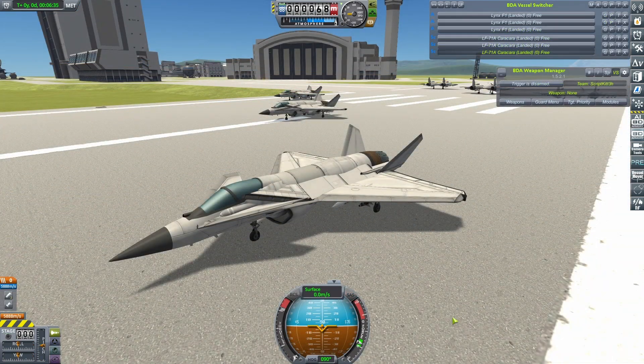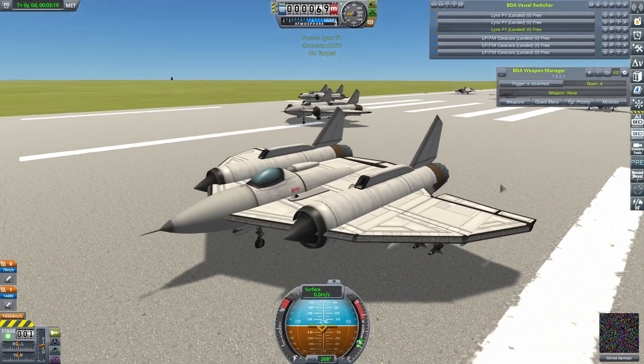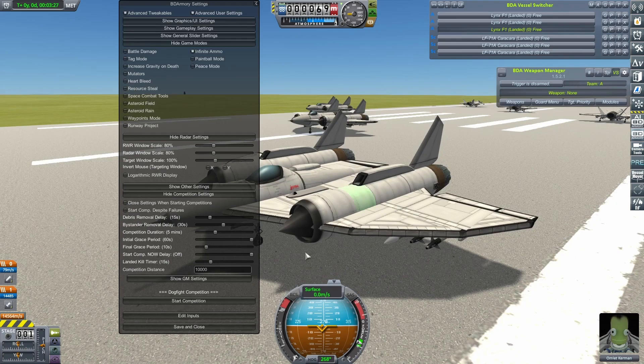Looking good so far then for Scriptkitty's craft. I did go and check how you're supposed to say the name, although I didn't check about the Karakara thing — maybe I should've done. Anyway, they go up against my Lynxes. Previously I would have rated these my best craft, but some shortcomings in their design are starting to tell now. Let's get this one going.